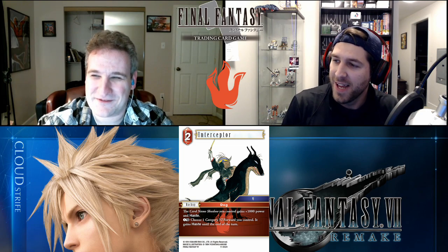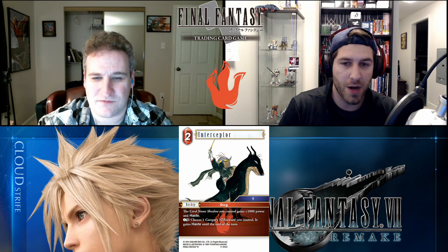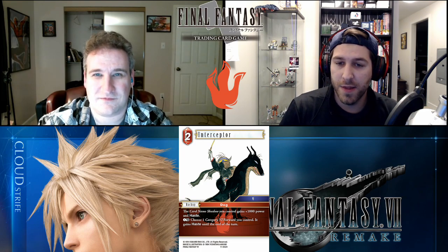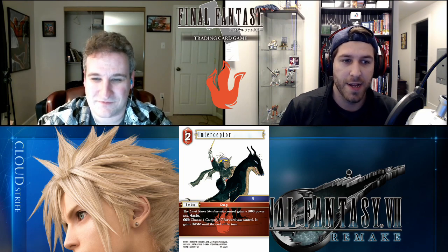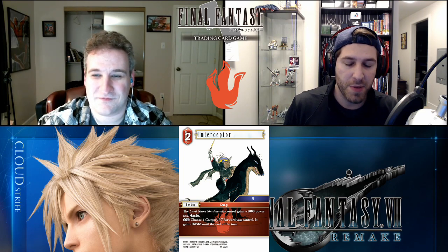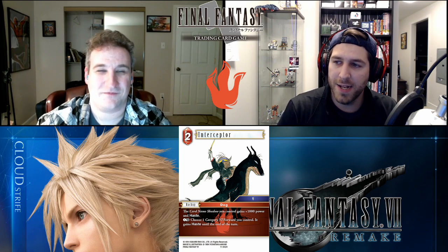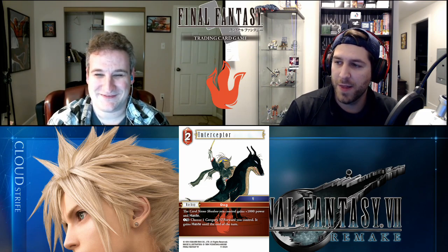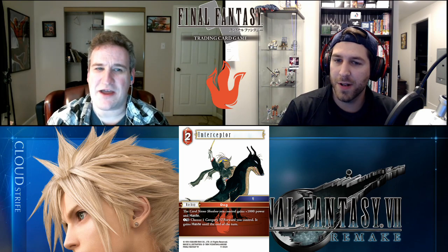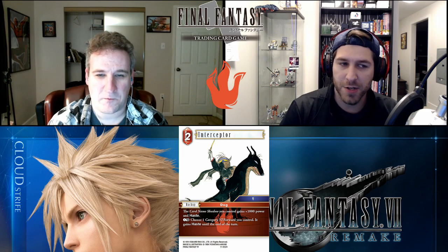I can't believe the payment for the haste ability is a generic CP and not a Fire CP — that is crazy. You can put this in Fire Ice and still have your Edgar backup to boost guys, and Interceptor gives everything haste. This could be your only Fire backup and you're giving Lock haste, the new Dadaluma haste, and it seems pretty aggressively costed. Six is definitely coming back and the only question is how it fares with other meta decks.